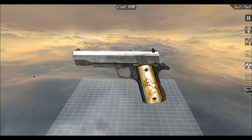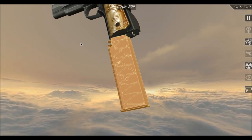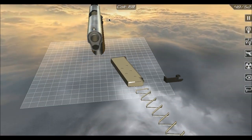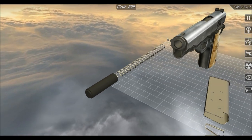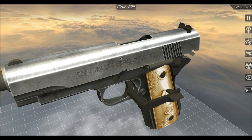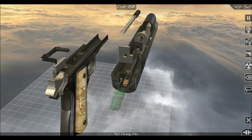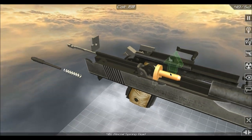I hope this time you can see my mouse cursor, because the last time I tried to do this I didn't have my mouse cursor set on in Fraps, and it just looked like the gun was disassembling itself. So I'll do the bits I know first — I know the magazine and the slide. I'll take the slide off and disassemble that first because I know what I'm doing with that. So I'll take the firing pin stop out. See, I'm learning things about the gun as well.